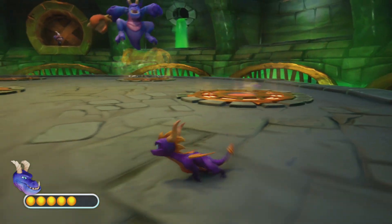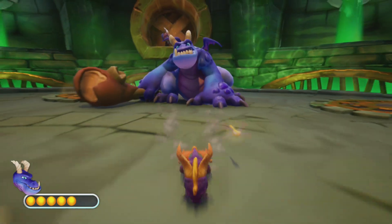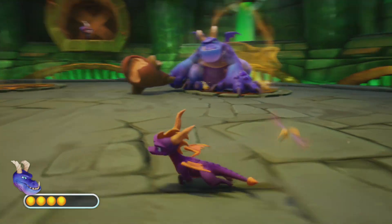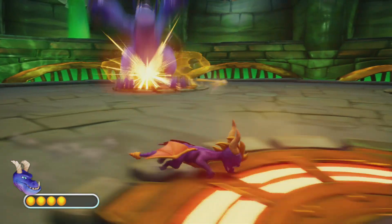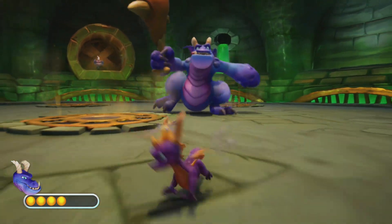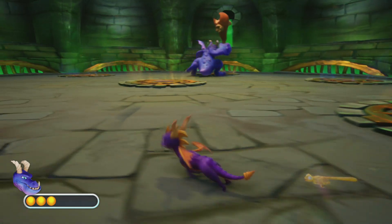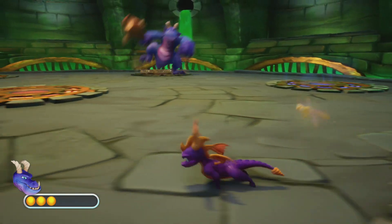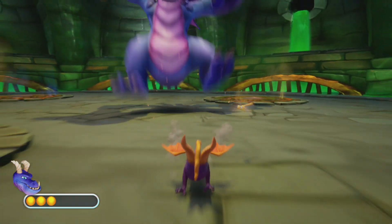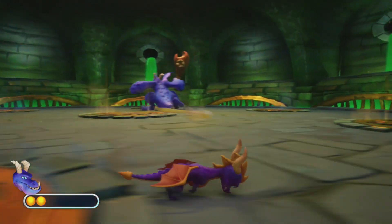Orange one — I think those might be fireballs. Flame up again, get away so we don't get crushed ourselves. The stuff he drops can hurt us too if we don't get away. He might start going fast with these — let's get away. He's going for me! Oh gosh! He tried to chase me down but we got away. On track to get that perfect so far. More fireballs more quickly. Flame him, get away. He's just trying to do the dropping of the rubble near us.